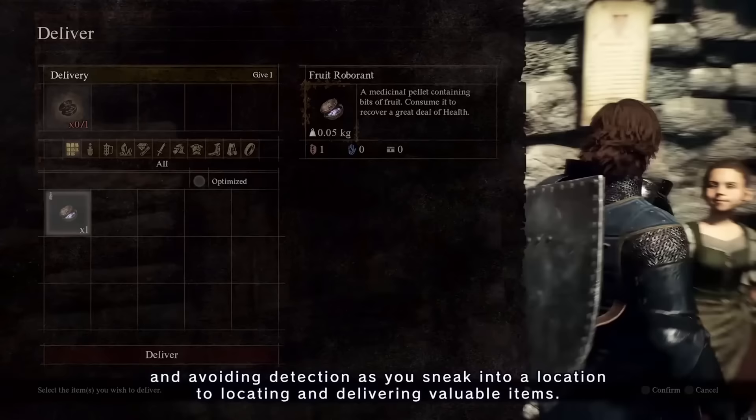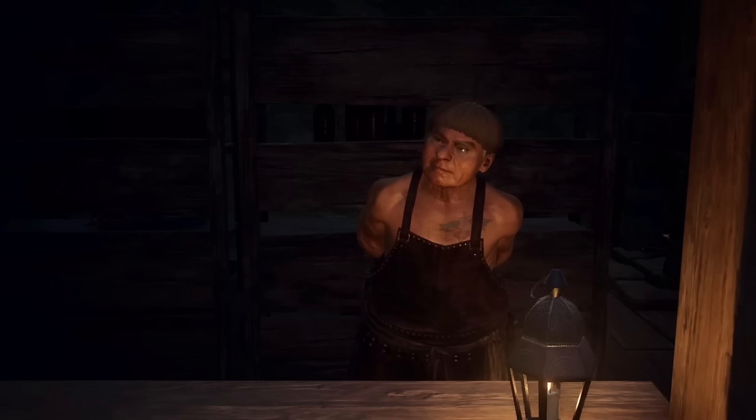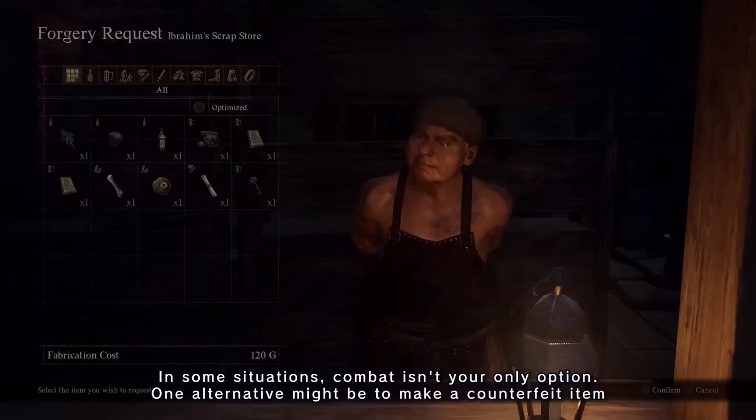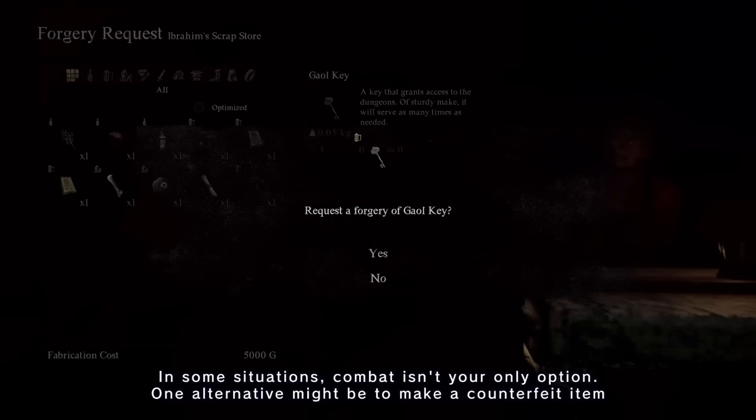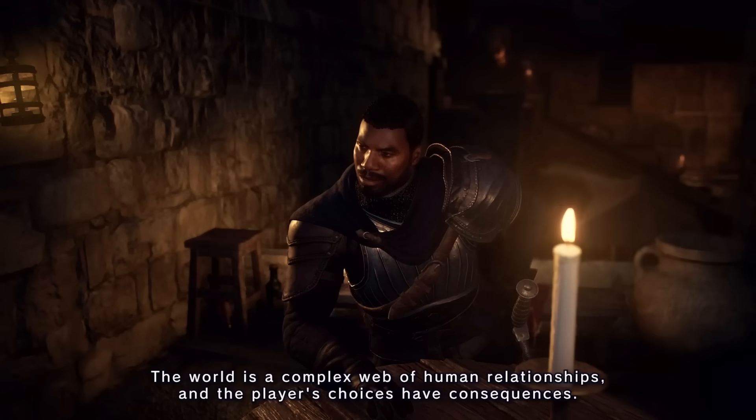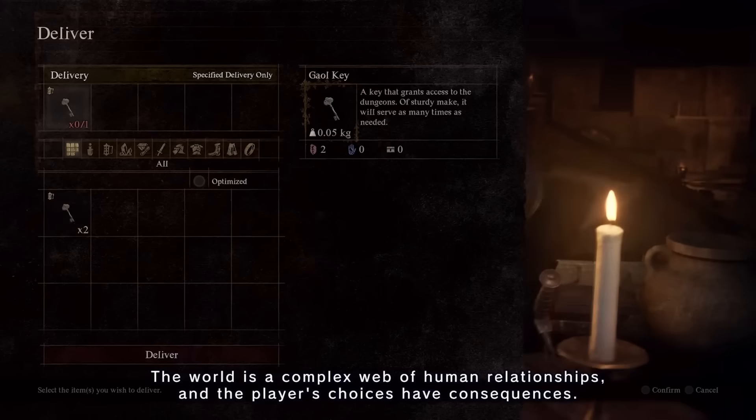Another risk that players might take is the fact that while you're playing the game, there are items that you can forge. So if an NPC sends you out to collect an item, you can choose to go to another NPC and forge that item, then try to turn in the fake for the reward. However, as you might have guessed, this isn't all good — there are appraisers in this game. So if you go out and get a forgery made, the NPC you're turning it into might decide to take it to the appraiser before giving you your reward.